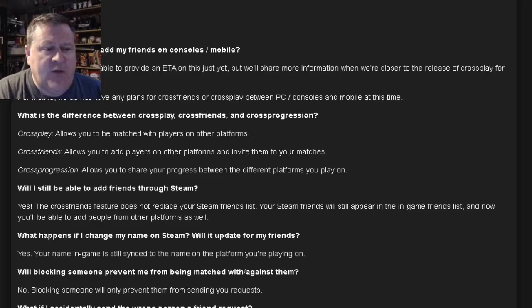What is the difference between Cross Play, Cross Friends, and Cross Progression? Cross Play allows you to be matched with players on other platforms. Cross Friends allows you to add players on other platforms and invite them to your matches. Cross Progression allows you to share your progress between the different platforms you play on.